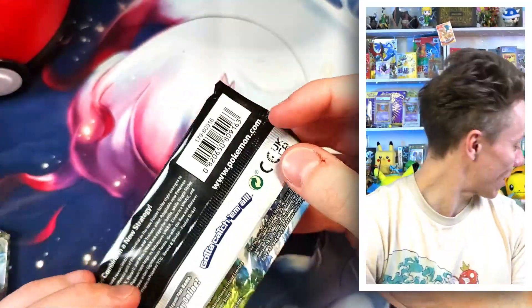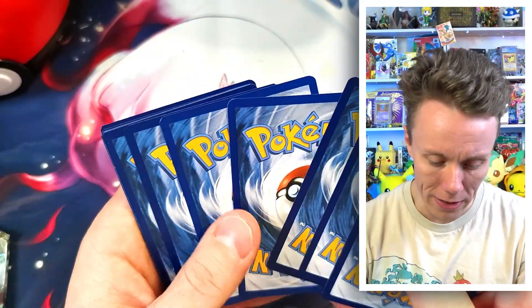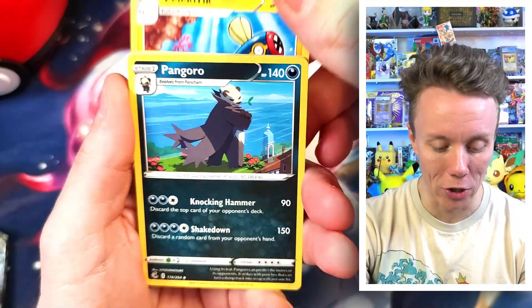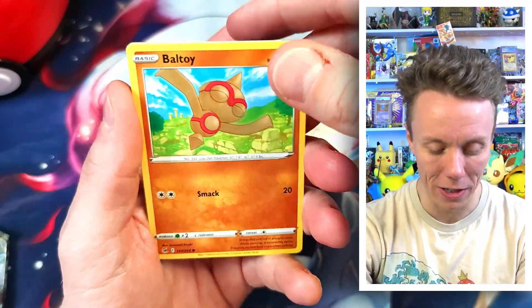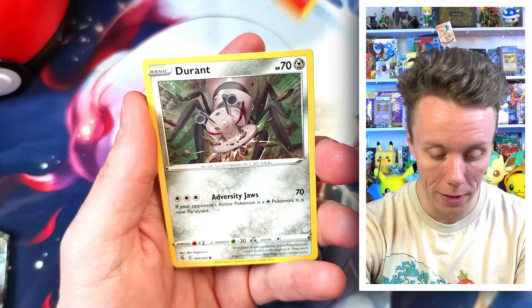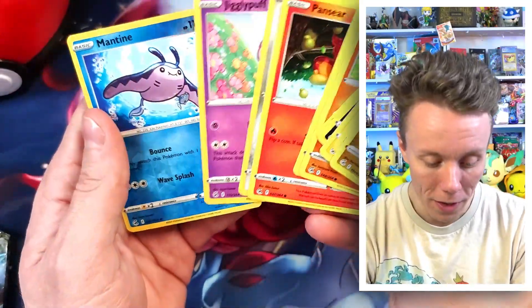Onto pack number two — Fusion Strike. I actually have an Elite Trainer Box of this as well, thanks to AuraGuardian. Code card to the side. We have Leaf Energy, Electric Energy, Pangoro, Garbodor — wow, Garbodor twice — Gardevoir, Bull Toy, Minun, Pansear, Durant, Jigglypuff, Mantine. And we have a Latias! Very cool, very nice.